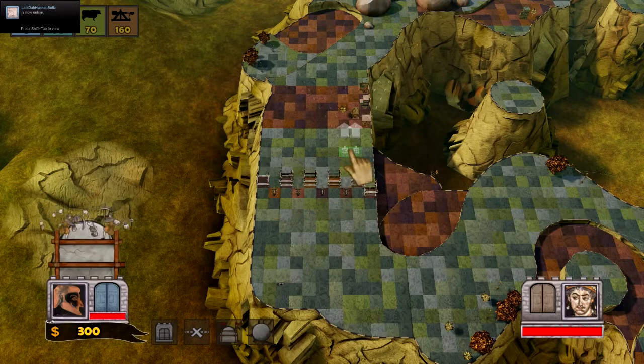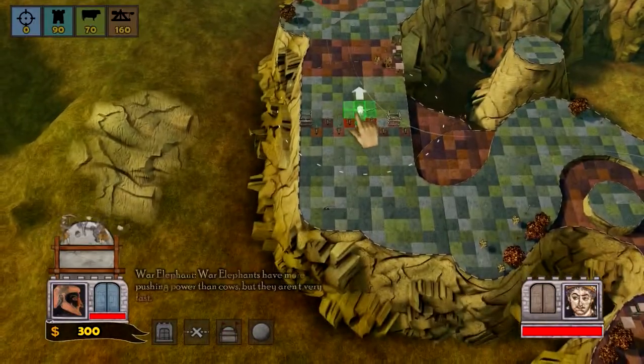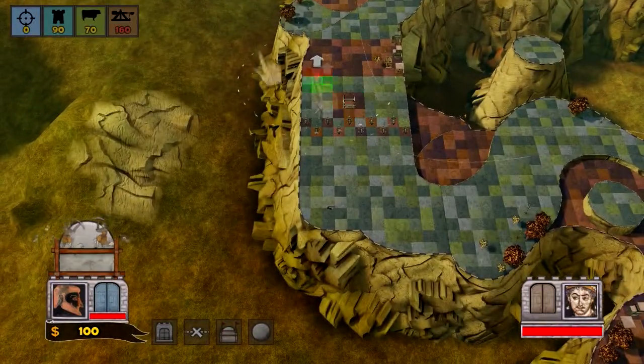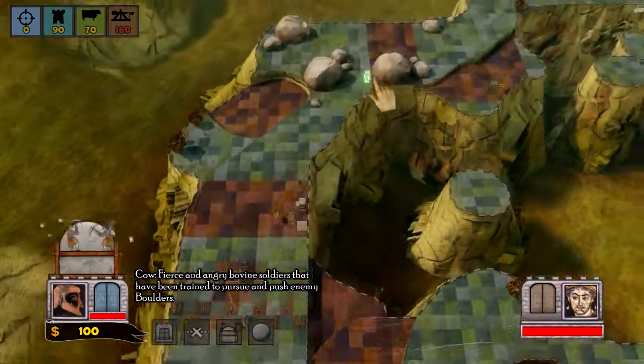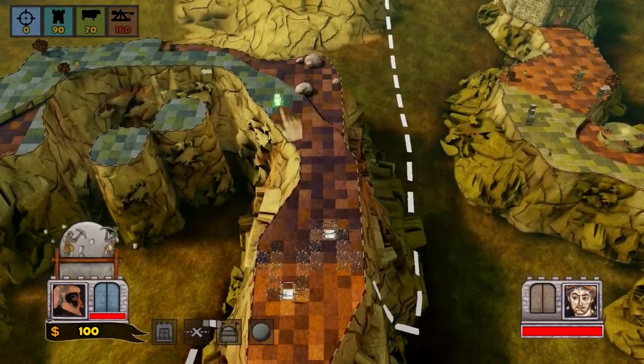At its core, this game combines simple tower defense strategy and perfectly mixes it with a rolling ball mechanic, some might say similar to Monkey Ball. The goal of the game is to break your enemy's gate and squash them by rolling down a course as a giant rock.